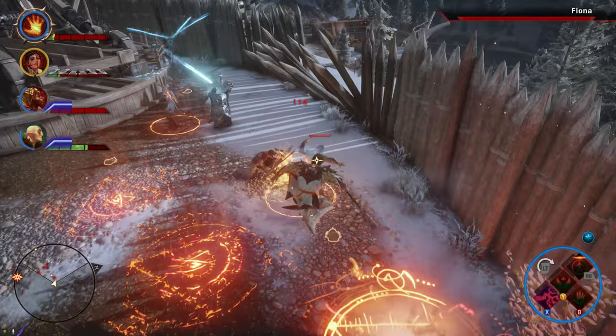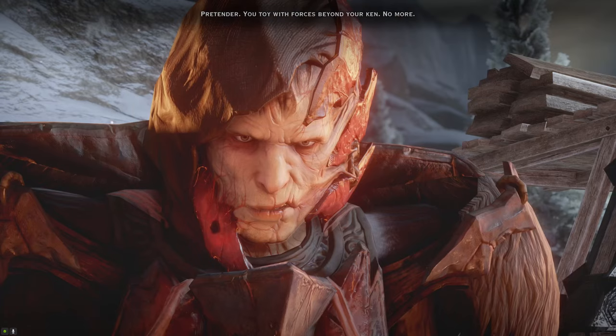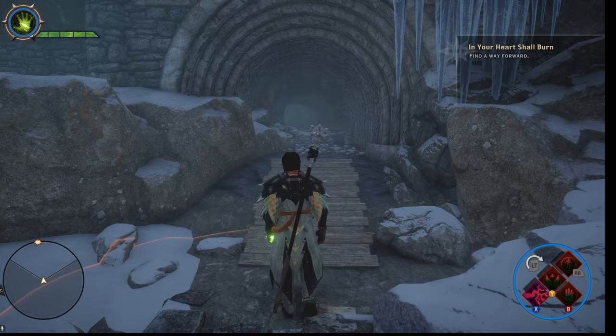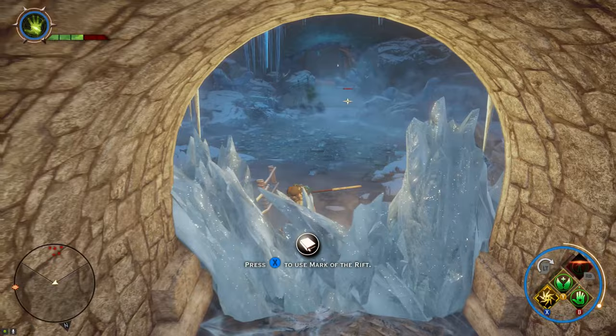Corypheus showed up and kept talking nonsense instead of just killing me, which gave me the chance to get away. In the tunnel, I was all by myself and there were demons waiting ahead. How was I supposed to get through without using an attack? I tried a few tricks — first I baited them into destroying the barricades, but even if they did, there was still an invisible wall stopping you from getting through.